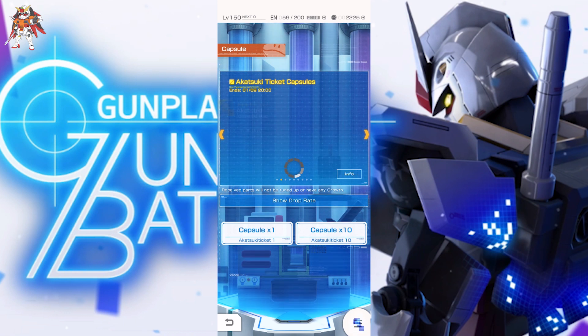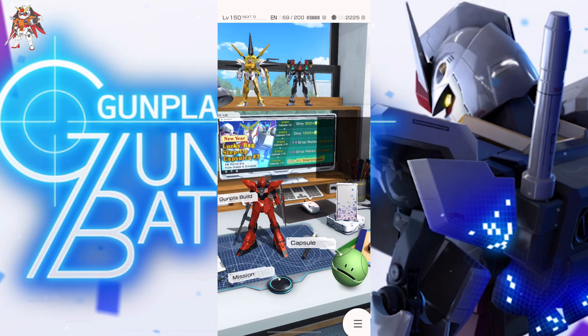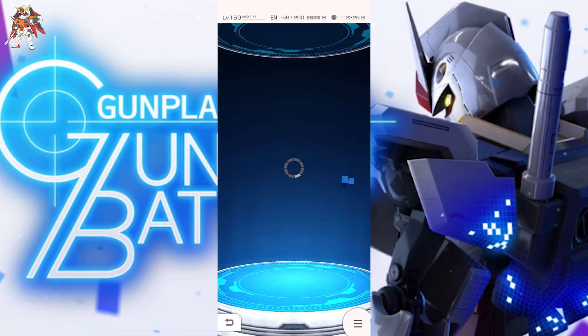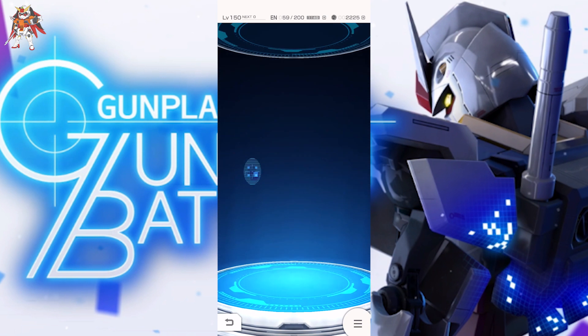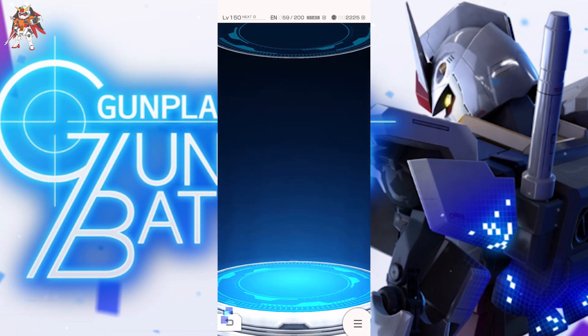Let's go ahead and jump home and I'll show you guys the collection. As you can see the Akatsuki — I'm just missing two parts: the arms. And the Unicorn — same thing, the arms. That's just my luck. I'm not sure why I can't get those. F91-wise the drop rate is pretty bad, so I only have two parts but I've gotten duplicates.